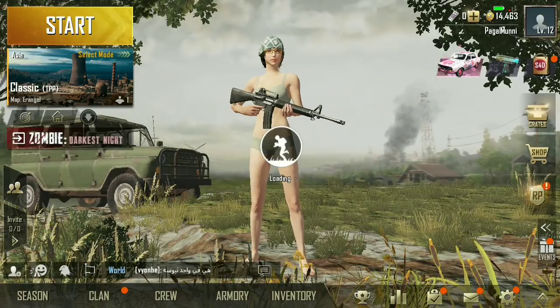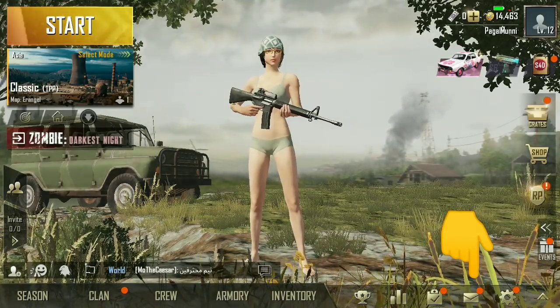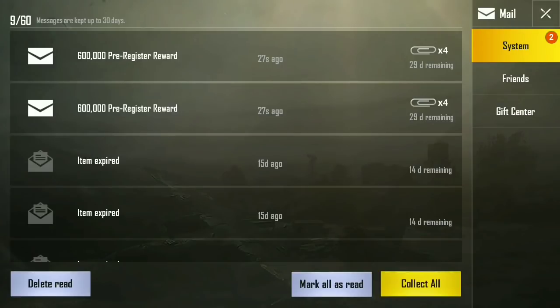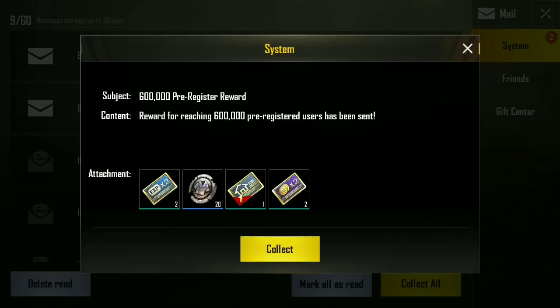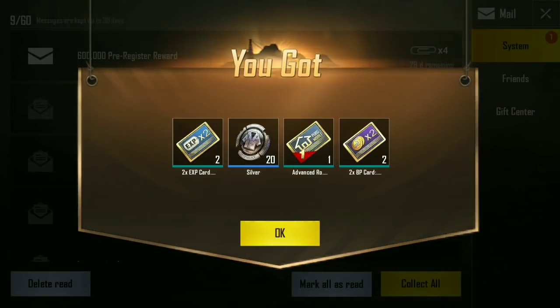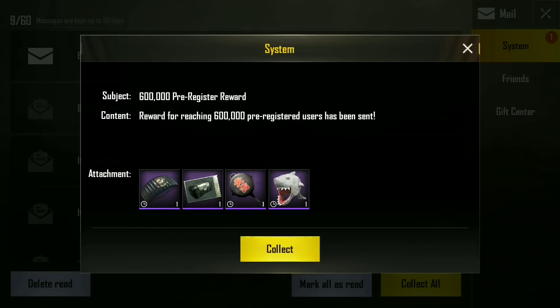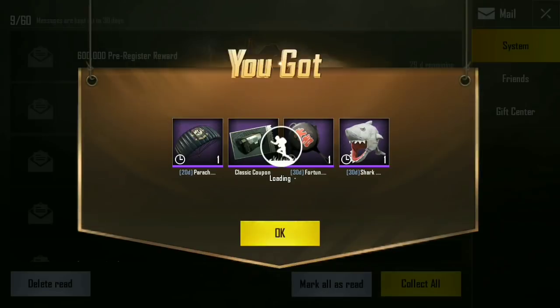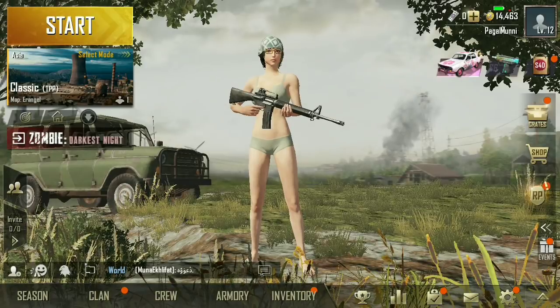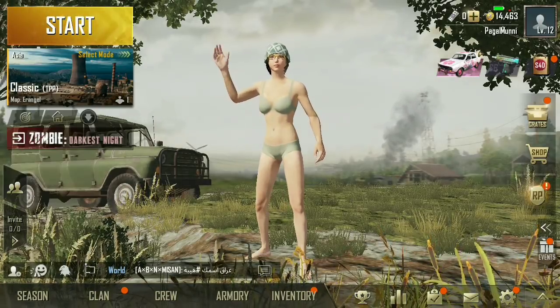Here we are back in the game. All you need to do is go to the mail section below. Let it load — here's the mail section. You will see that you have got two new mails with 29 days remaining: a 6 lakh pre-register reward. Let's open it. You can see XP card, silver fragments, advanced room card creation, and BP card. And here you will get a shark skin for 30 days, a pan skin, a parachute skin, and even a classic crate coupon.